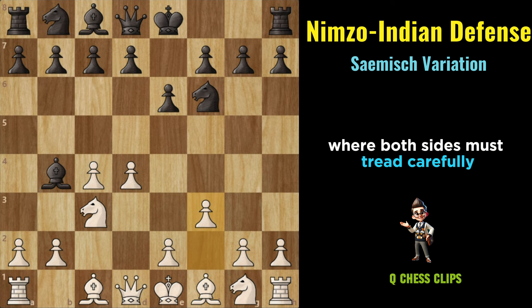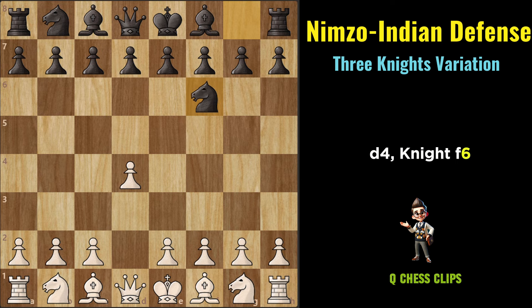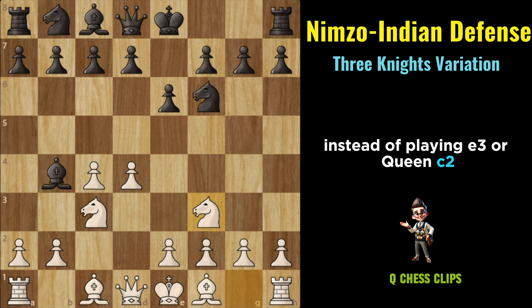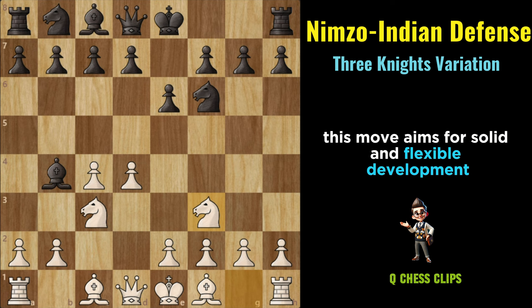Three Knights Variation (Nimzo-Indian): D4, Nf6, C4, E6, Nc3, Bb4, Nf3. In the Three Knights Variation, White opts for Nf3 instead of playing E3 or Qc2. This move aims for solid and flexible development, preparing for kingside castling while maintaining control over the central squares.